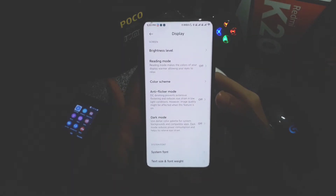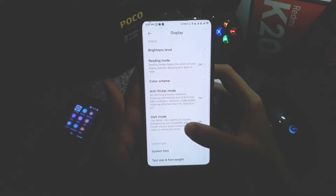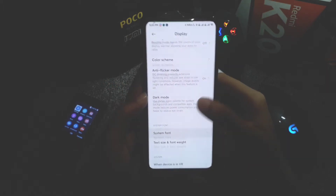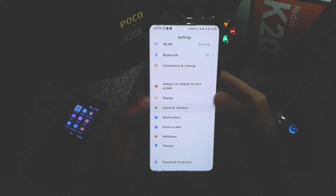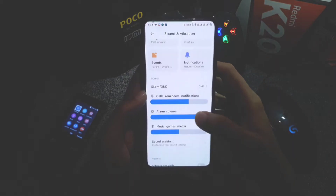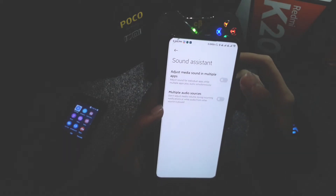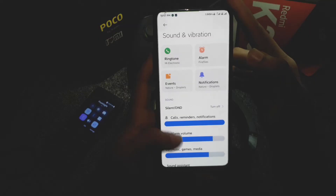In the display section, anti-flicker mode is available along with a dark mode option to change to dark theme, and full screen gesture support. In the sound and vibration section you get similar features to stock MIUI — default ringtones, notification tones, and in sound assistance you can enable multiple audio sources to play two different songs at the same time.